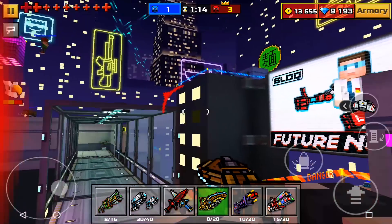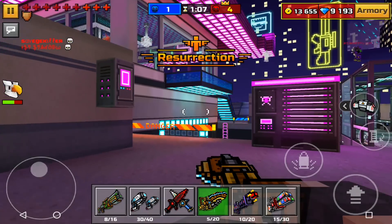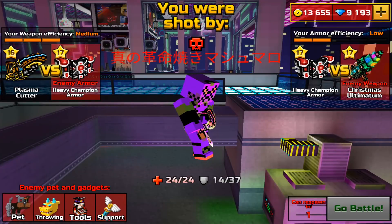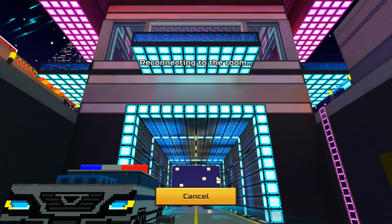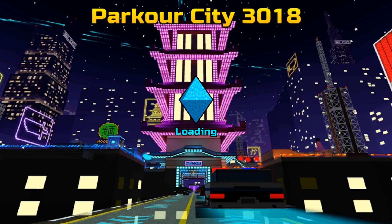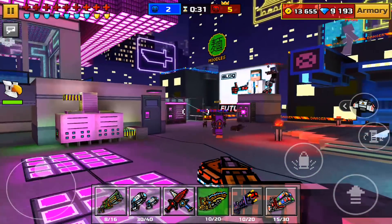I restarted the title to try to fix the lag. This is the Plasma Cutter — it's just a disc shooter like every other generic disc shooter. With this update you can now check everyone's stats in the match. I have no clue what's causing the lag — if you guys know a fix please let me know.